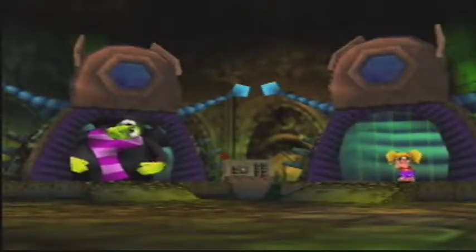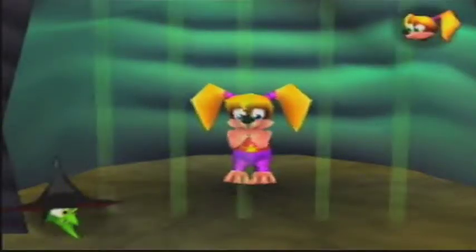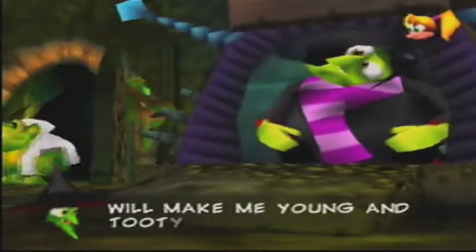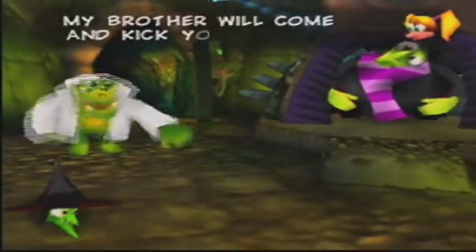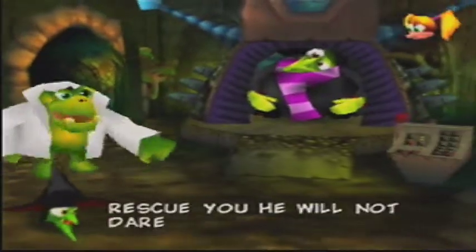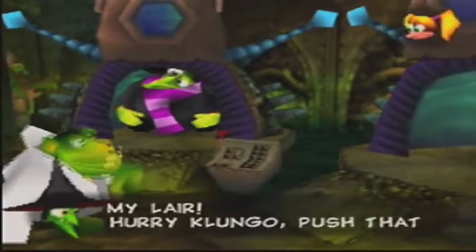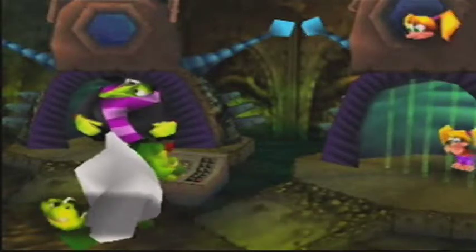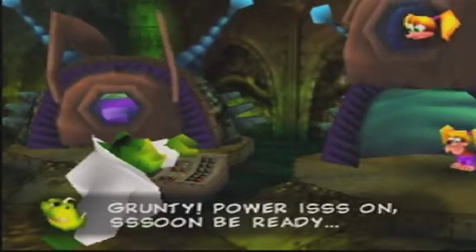Ominous music! Tootie! This fine contraption, so I'm told, will make me young and Tootie old. Let me go, you fat hag! My brother will come and kick your butt. Rescue me — he will not dare. There's many dangers in my lair. Hurry, Klungo, push that switch. I'm tired of being an ugly witch. Yes, Mistress Grunty, power is on soon, be ready.